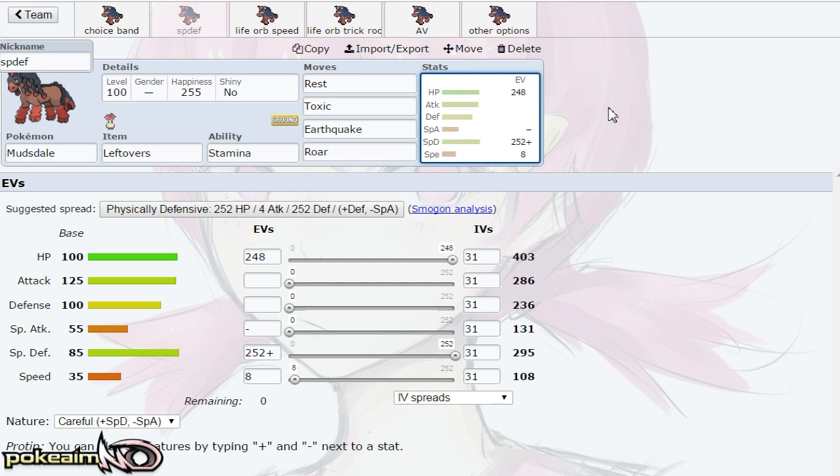It can actually stall out Celesteela with resting up, because every single time Celesteela touches you with Flamethrower or Heavy Slam, you get a Defense raise. This is why this set is so cool — as you're letting it take special attacks from Pokemon checking you like Tapu Koko, Xurkitree, or Magnezone, you're getting that Defense raise. That also allows you to take on physical partners. There's an example in the showcase where it's able to take on Pokemon such as Metagross, because it's taking special attacks to get the Stamina Defense raise. You can run Rest, Sleep Talk as well, but I prefer Toxic, Earthquake, and Roar after testing it. I'd definitely run this with a cleric — like Serperior, like Chansey, Clefable with Heal Bell — anything that has Heal Bell or Healing Wish support.